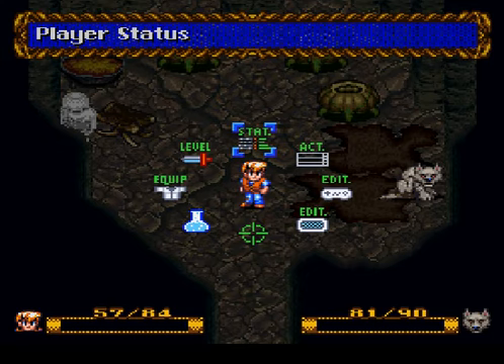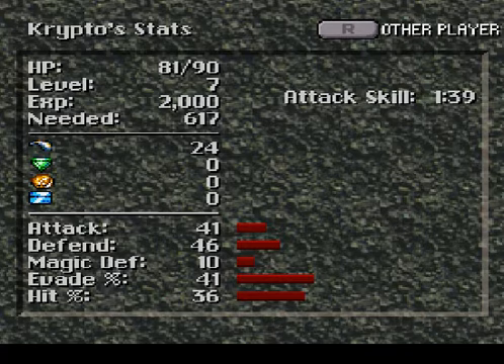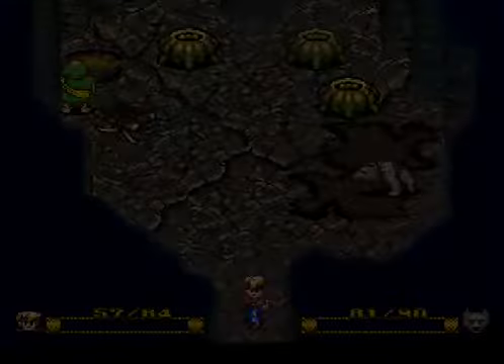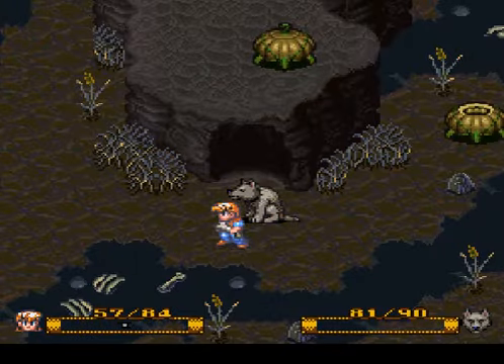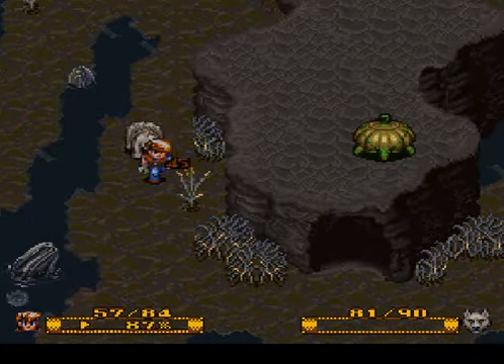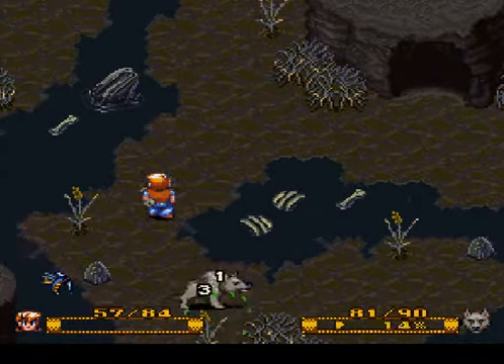I'm back, and as you may have noticed, I did a little bit of leveling off-screen. I'm almost at level 8, and Crypto is level 7. I also leveled up my bone — I don't know how you level a bone, but it's now level 2. If you hold down the attack button, you'll charge a little bar and do a slightly more powerful attack. Now that we're stronger and won't die like pathetic losers, hopefully.